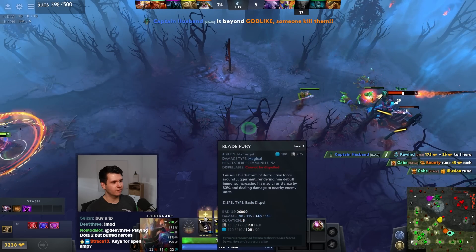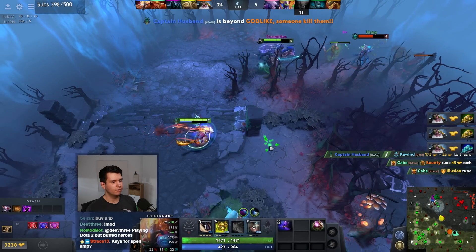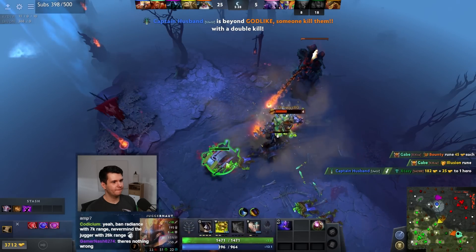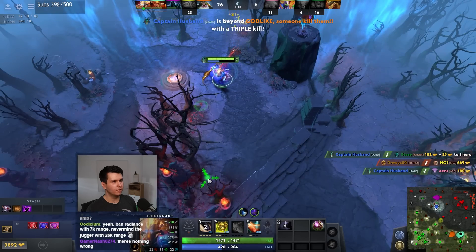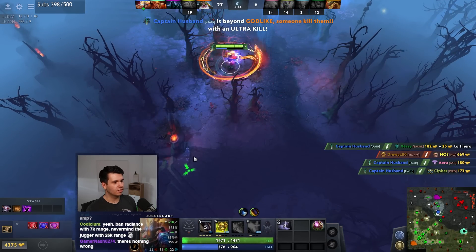6.8 second cooldown now - there's a kill! I mean it's just gonna keep going and I'll just keep clicking the button - ultra kill! I don't know if we can get the Bristleback but he's gonna have to find out.